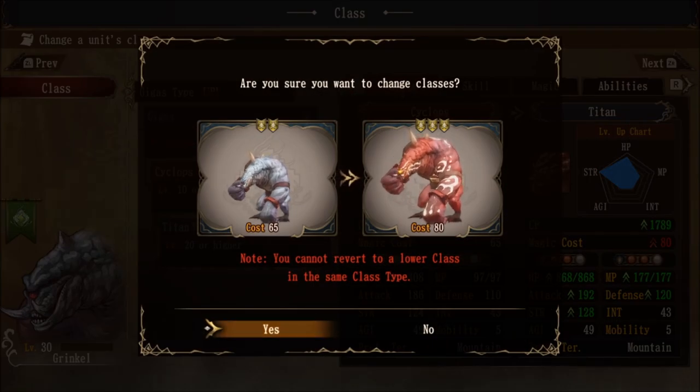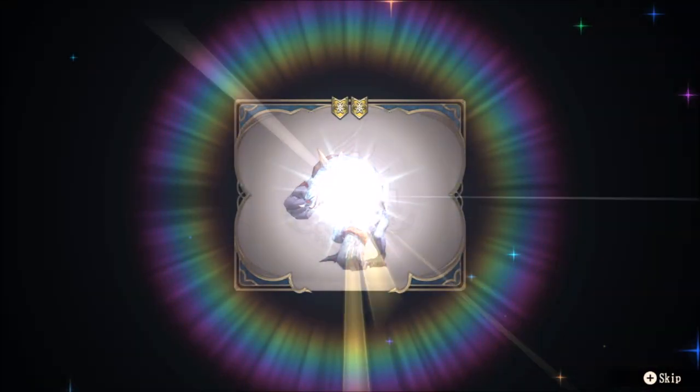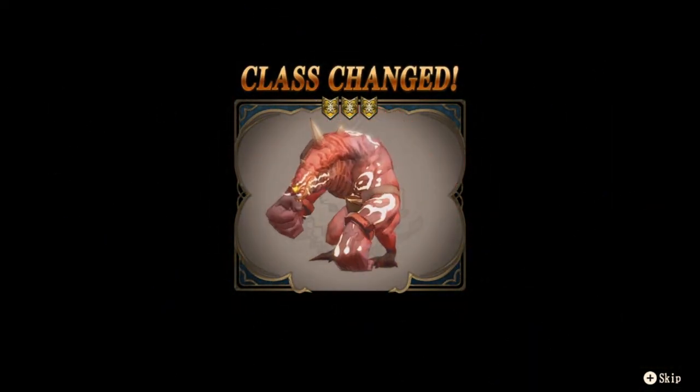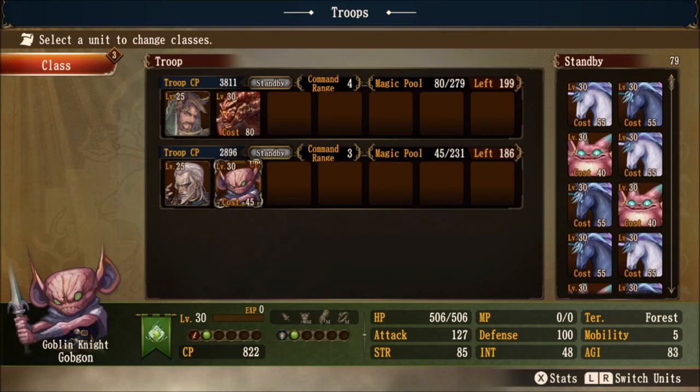The Titan gets a massive increase in size with tribal paint on the arms and face — a really cool aesthetic. Let's see the transformation. He takes up the whole portrait. We now have tier 3 giants — call them Gaiuses, Cyclops, or what you will — but the Titan is officially here. Fantastic.